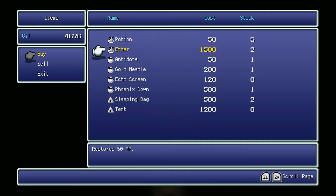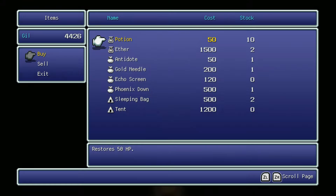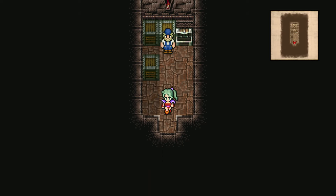Let's go over the items individually: potion restores 50 HP, ether restores 50 MP, antidote cures poison, gold needle cures petrification, echo screen cures silence, phoenix down cures the KO status. Sleeping bag we've gone over, and tent fully restores the entire party's HP and MP. Out of all of these, I think just getting maybe five more potions is probably the only thing I really need.